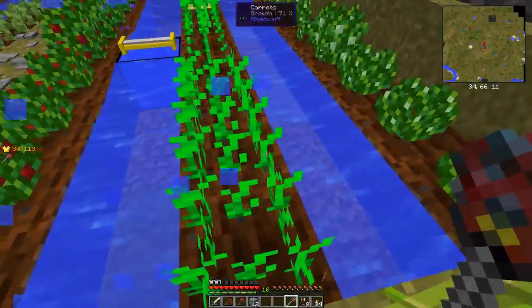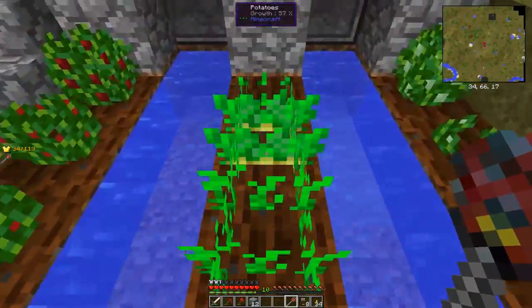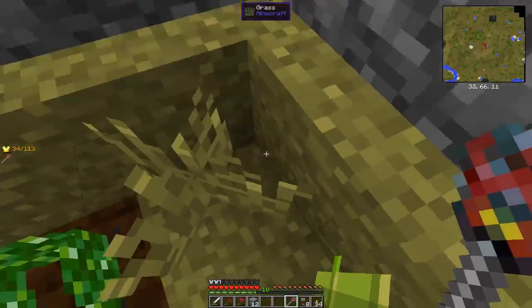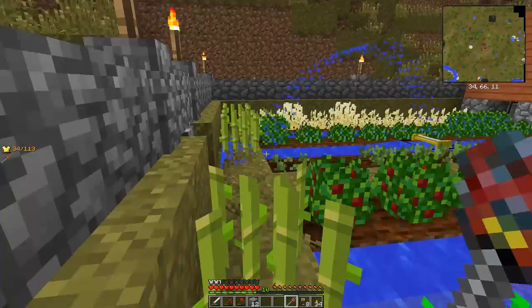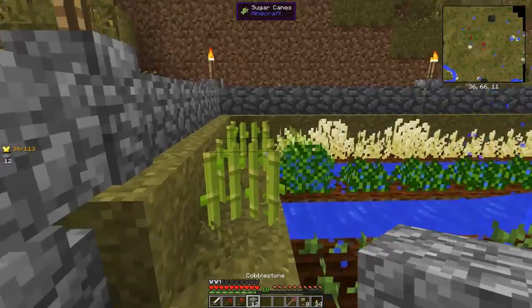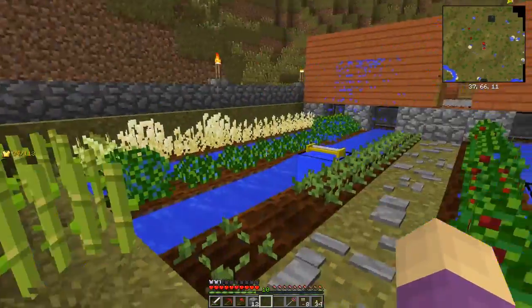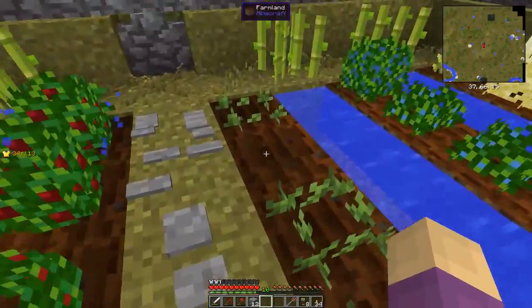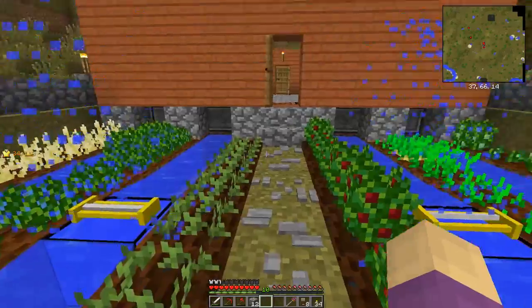These are just ordinary carrots and potatoes. Those are candle berries — we'll be circling back to those in a little bit. These are tea leaves. Tea leaves are very cool. You can do a similar kind of thing — let me get my watering can real quick. I did make a watering can.